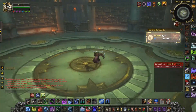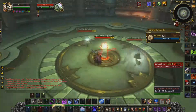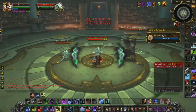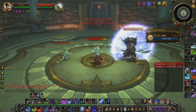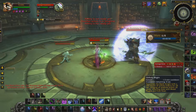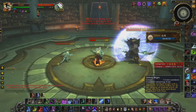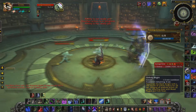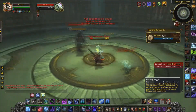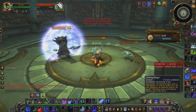Unholy Death Knights I've found to be the easiest for Silver Proving Grounds. Technically speaking, it's a DPS increase to use your Unholy Blight — let me interrupt that — because it helps stack your Necrotic Plague faster, helping it reach those high stacks where it does most of its damage really quickly. But it's really unnecessary.